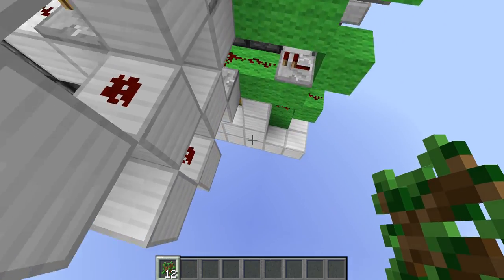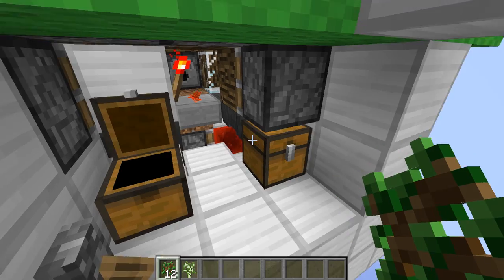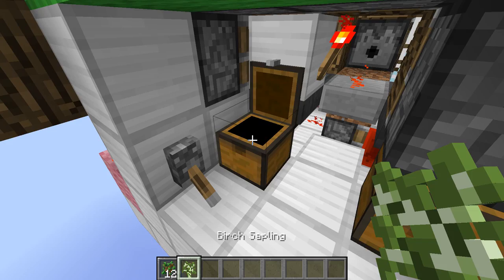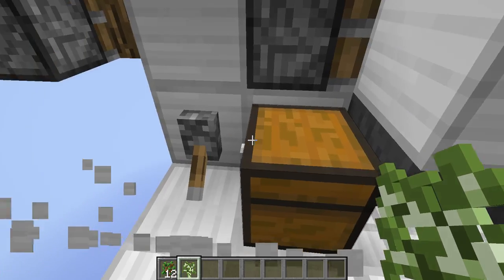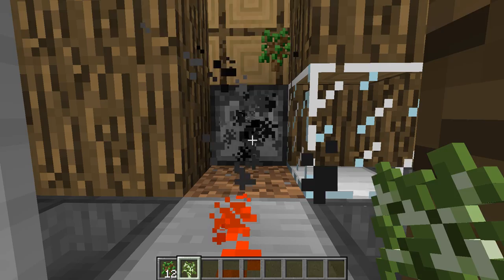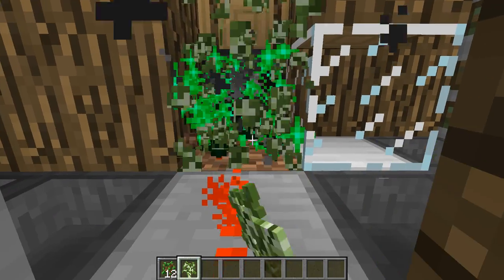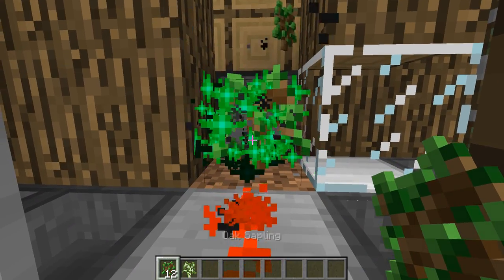I'm going to go ahead and just go to the bottom right here. Pretty much right in here is just some stuff that you get out, like the apples and the saplings. Then what you do is turn the machine on. Don't worry, no bone meal is getting wasted — only when a sapling gets planted down does the bone meal get used. It's better if I use oak; it goes much faster.